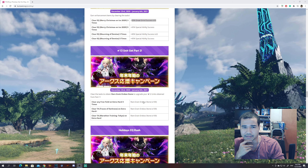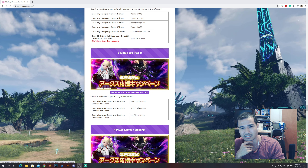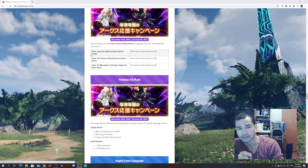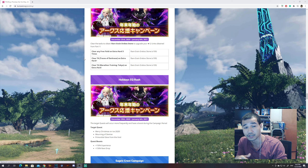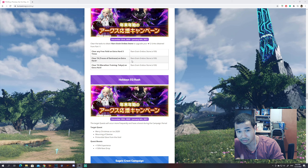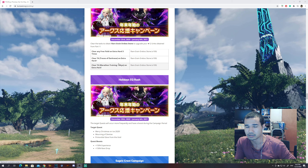Remember when I was talking about that certain unit piece that says it's a 13-star but it's actually a 12-star? Well, in Part 2 you can get herbal stones — you can get 100 of them. First, clear any free field on Extra Hard three times. Second, clear Time Attack Traces of Darkness on Extra Hard once to get the rare herbal stones. And if you clear Time Attack Marathon Training Tokyo on Extra Hard, you get another 100. Check the description for full details.